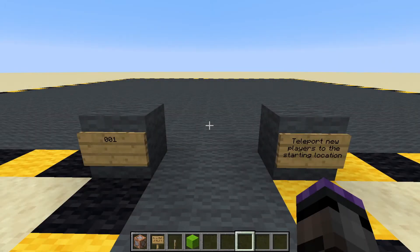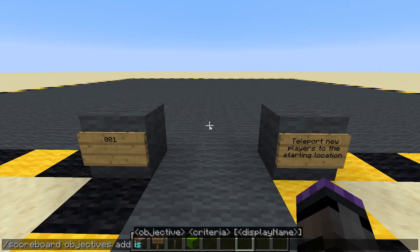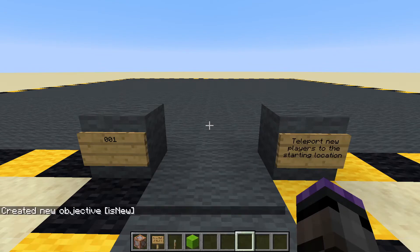In this video we are going to be teleporting new players to the starting location of our choice. To do this we are going to need an objective, so we will type the command: scoreboard objectives add - I'm going to call mine 'is_new', you can call it anything you like - and it will be a dummy objective.